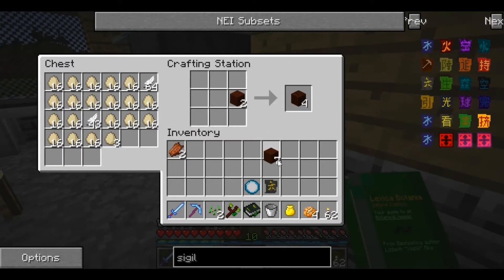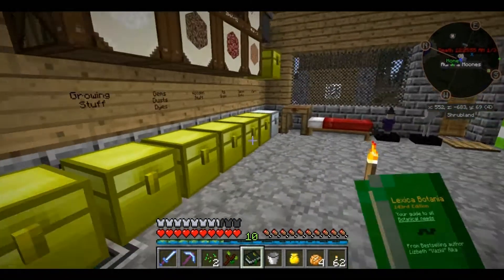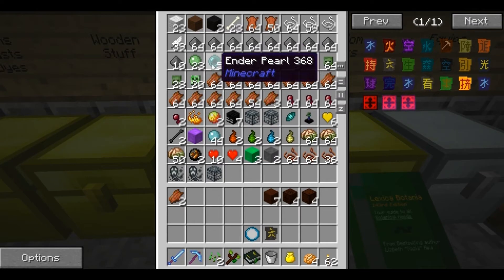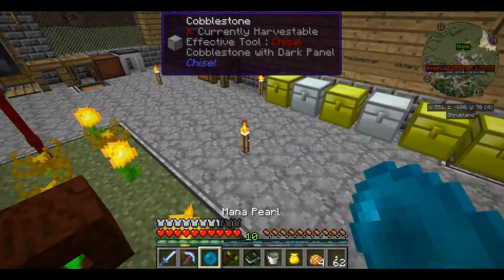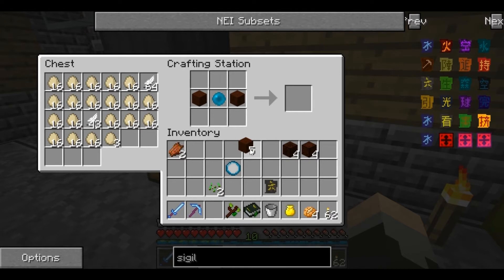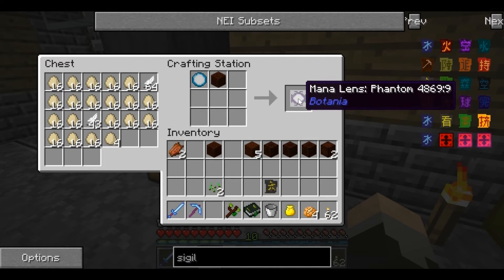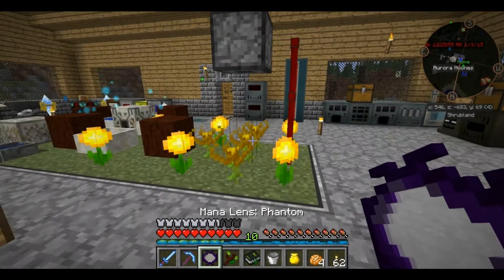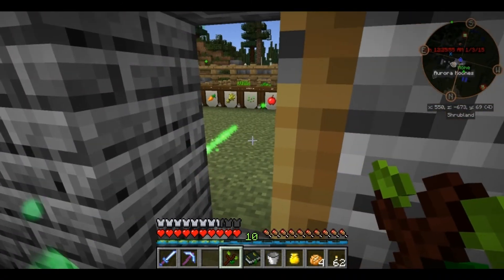We need eight planks - that will get us the framed living wood. We should be able to put this together to get the patterned framed living wood. I just need to make sure I actually have an ender pearl - good, I have five. We take the basic mana lens and put it in there with that, and now we have the mana lens phantom. Now if we right-click this on the front of the spreader, we should then be able to see that it is going through.